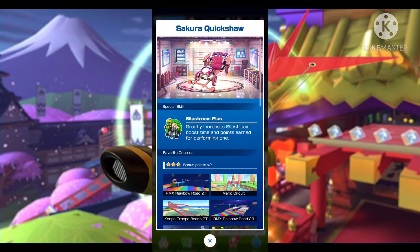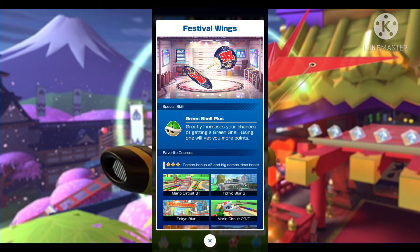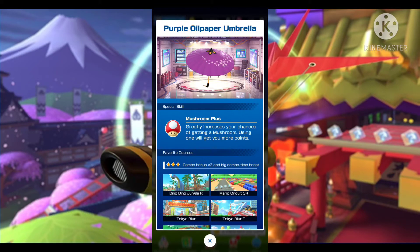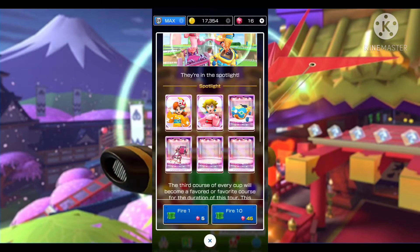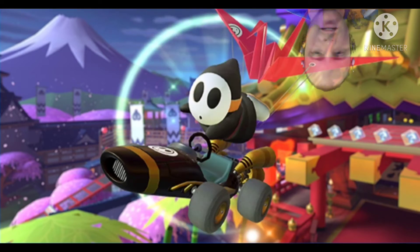The Festival Wings with Green Shell Plus are featured in 22 courses — wow! The Purple Oil Paper Umbrella with Mushroom Plus is featured in 16 courses. Yukata Daisy can be really helpful in all 23 of those courses. Festival Girl and the Festival Wings I do not have — hopefully I'll get them in my free pipes. In the details we have two high-end spotlights for each one.